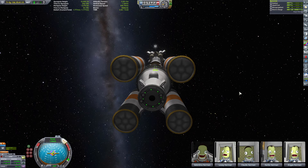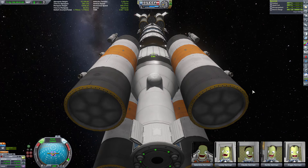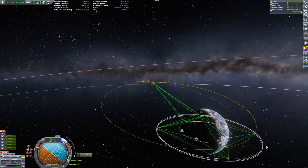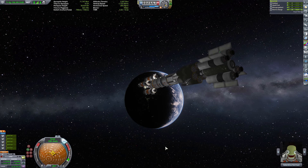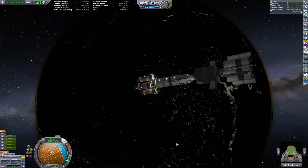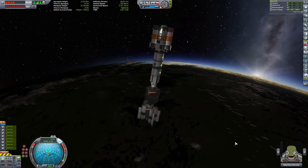We ended up having just enough delta-V to make it back to Kerbin. Although this thing is not necessarily built for aerobraking — I mean, it can, but it doesn't have a big heat shield or anything of that nature. So two things: I would either have to burn while slowing down, or just kind of belly flop into the lighter atmosphere.